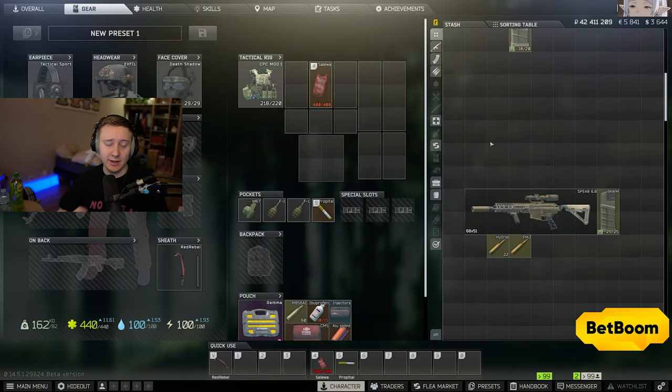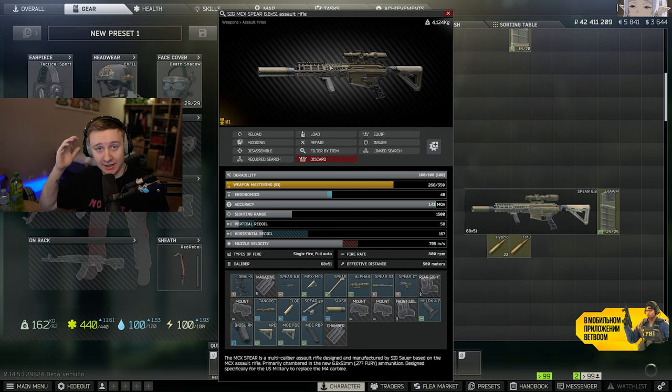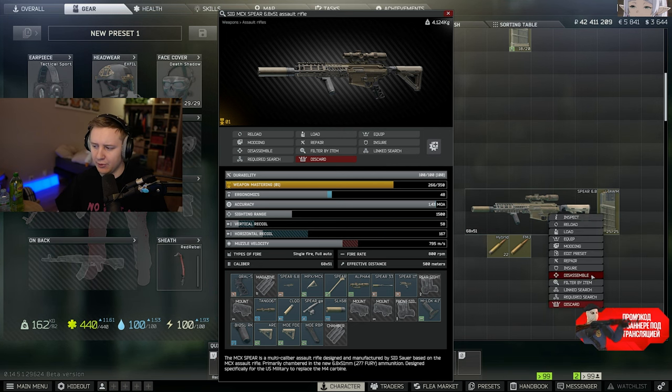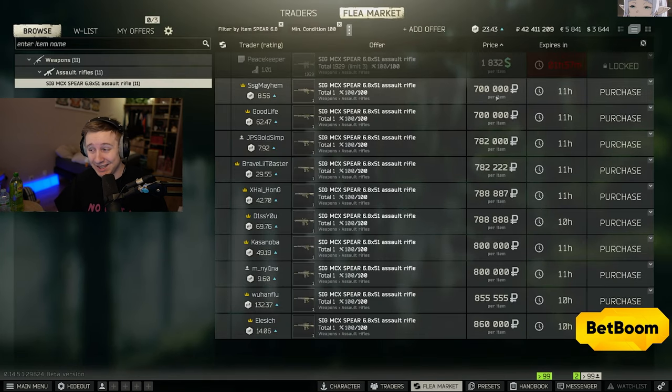Good day ladies and gents! I haven't made a gameplay video in a while and today we're going to be playing with the 6P41. I believe this gun is the best gun this wipe — even BSG said it's so OP that's why they're locked behind lightkeeper quests. The only other way to find it is in the marked rooms, so it's really difficult to get. Either you go through a bunch of quests, get lucky in the marked room, or buy it on the flea for 700k rubles, which is very pricey.